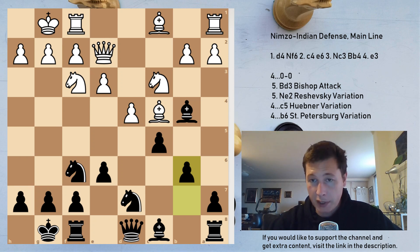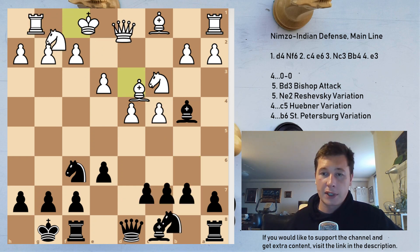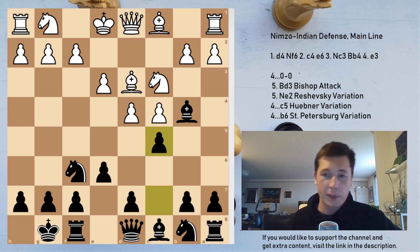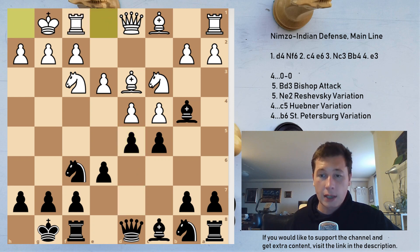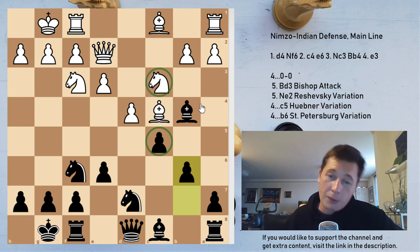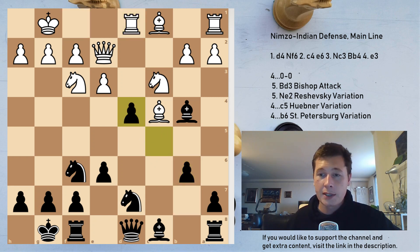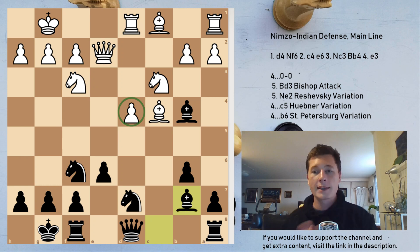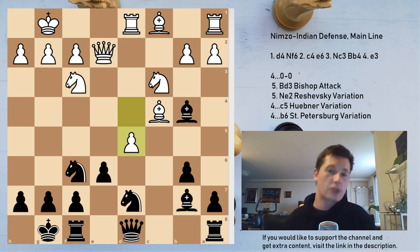So after e3, castles, Bd3 — which is played almost always — remember that after Bd3 you play either c5 or d5 (they transpose), Nf3, d5, castles, play dxc4. After Bxc4, Nbd7, Qe2, b6 — you are looking forward to a fianchettoed bishop, a reinforced c5 square, you are still going to have to give away your bishop on c3, but your position is fine. After Rd1, cxd4, exd4, Bb7, white can try d5, the most energetic move. White once again has the isolated queen's pawn. Sometimes you want to use it as an attacking piece controlling central squares, but more often, if you can liquidate it, you do that. Here d5 actually liquidates the pawn immediately.